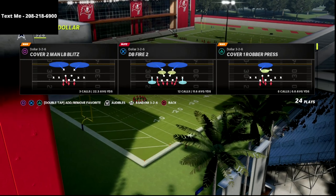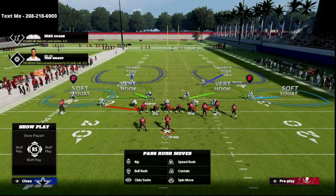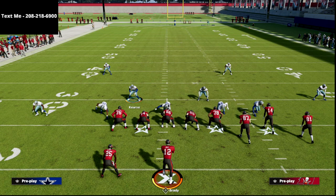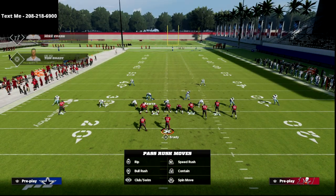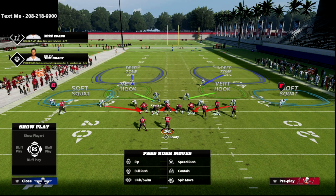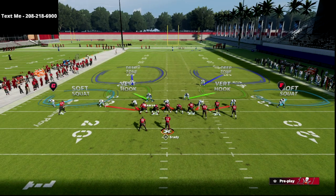DB Fire 2 is the play we're going to be taking a look at here, and I'm going to show you two setups. The first setup is the way that most people are going to run this. Literally all they're going to do is baseline and press, and then crash their defensive line to the middle. As you can see right here, we're going to crash our D-line.